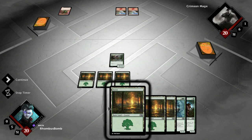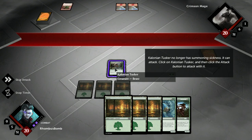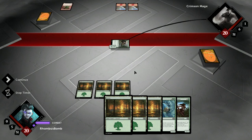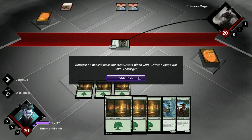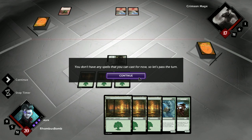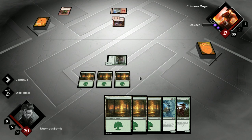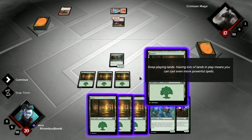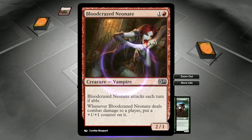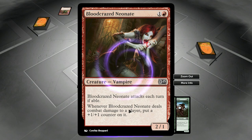Play another land. Now it's our chance to attack Crimson Mage. We'll go ahead and attack with our Colonian Tusker. Because he doesn't have any creatures to block with, Crimson Mage will take three points of damage. You don't have any spells that you can cast for now, so let's pass the turn. Let's see what he just put in here — a Blood Crazed Neonate. Wicked Vampire Lady. Attacks each turn if able. When it deals combat damage to a player, it gets a +1/+1 counter, improving its attack and defense.